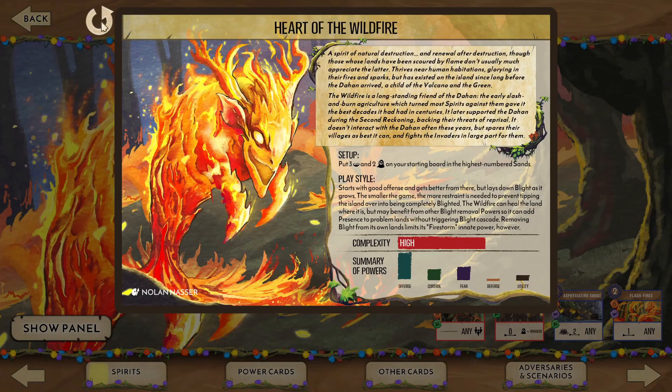Hey everyone, I'm Zenith Priest and welcome to my introduction for Heart of the Wildfire, where I'll give you insight into the nature of this spirit and show you how to drive off the invaders by turn 5. Wildfire is a high complexity offense spirit that also utilizes control and fear. As they get more powerful, lands will blight from its very presence, but they also have the ability to restore the land. This balance lies at the heart of Wildfire's choices, as some blight in our lands is necessary to be effective.